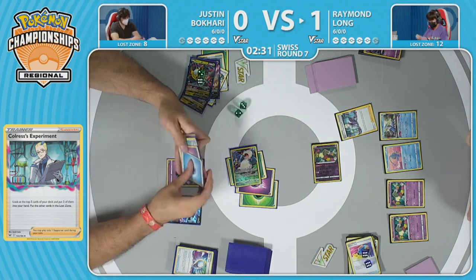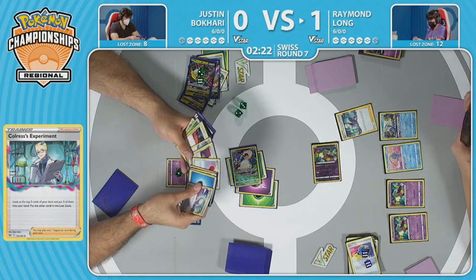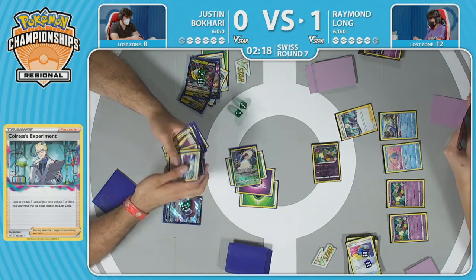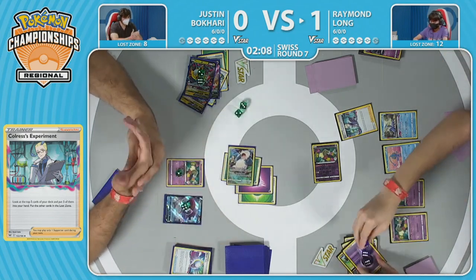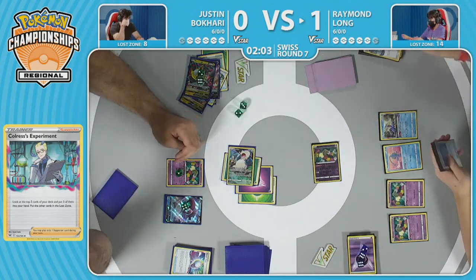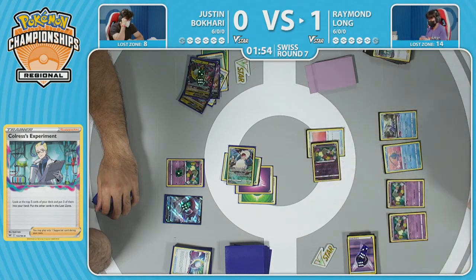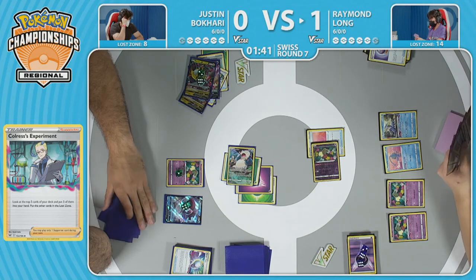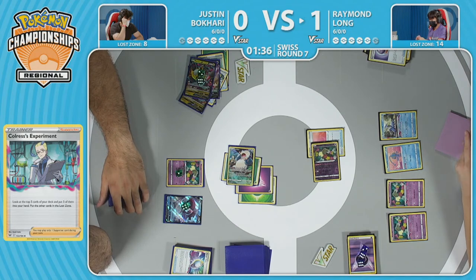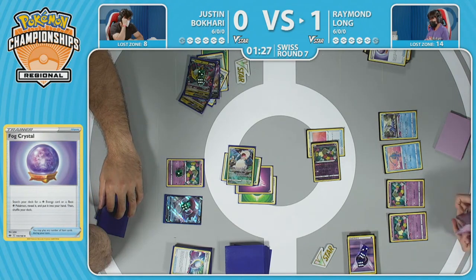This is one of those moments where you kind of want all five cards off the Colress's Experiment. Opting to remove the Galarian Zigzagoon with Colress's, keeping that Scoop Up Net in hand to go along with the Air Balloon. Fun mini-game: how many dice is Raymond going to need for his Lost Zone counter? Thinking maybe we get to the fourth one — Raymond could go for it, but likely just two or three more Flower Selectings throughout the game. Justin down one game with five prizes to take, one minute left on the round clock for round seven.